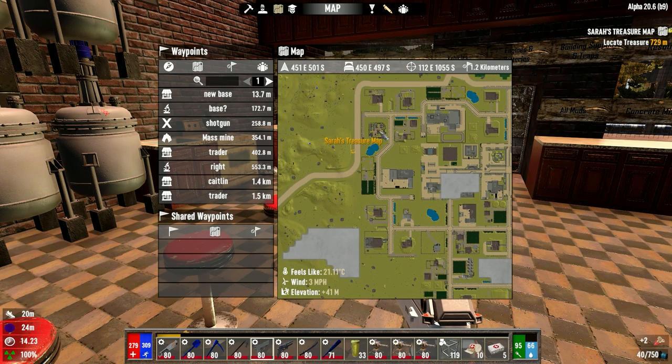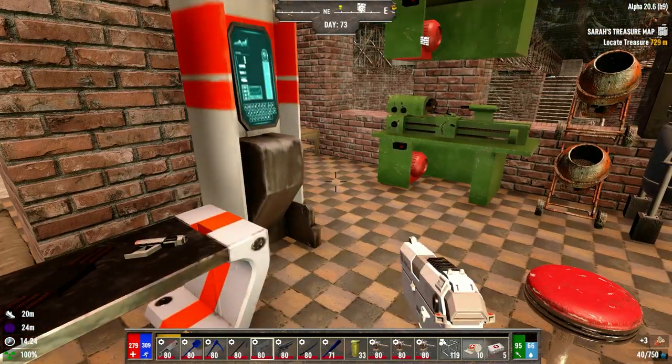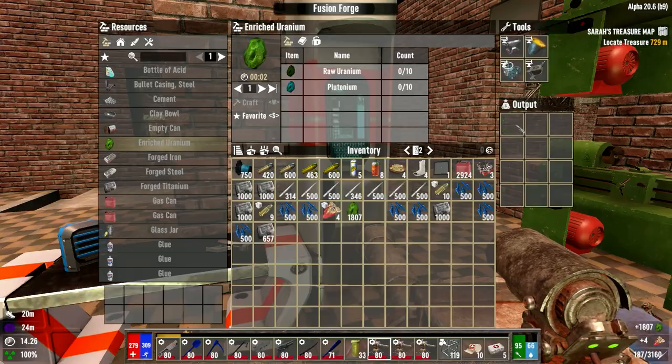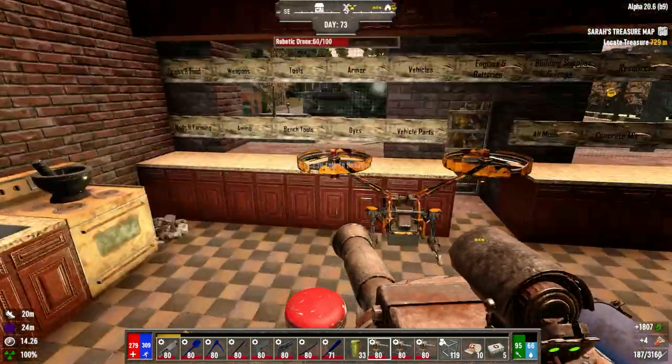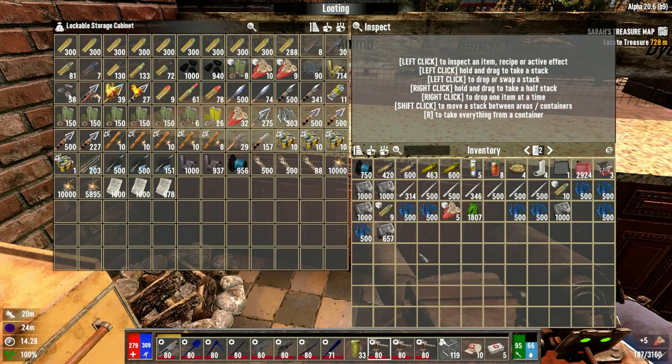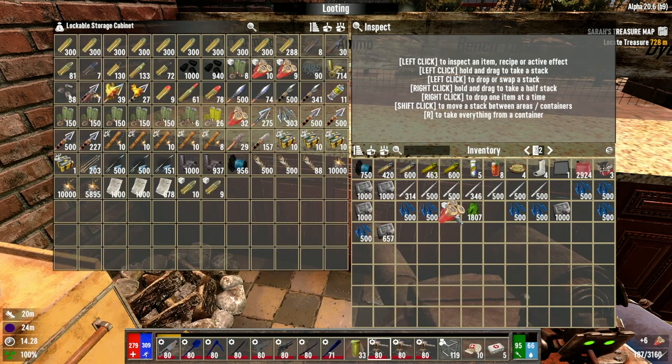So we're going to go for all the cool looking buildings — ones we haven't seen in the past, ones we haven't looted in a while, all that stuff. The others we're not really going to touch right now. As you can see, I'm also doing some inventory management over here — all the shotgun ammo and 9mm ammo I'm just making into bundles and putting away.